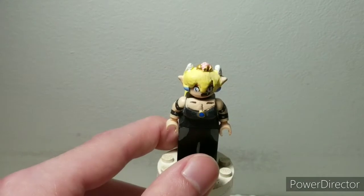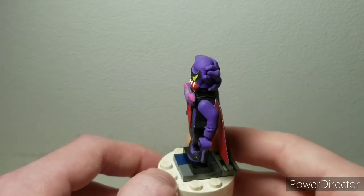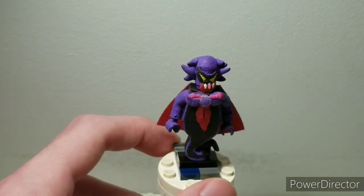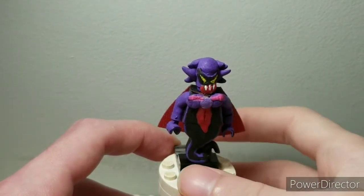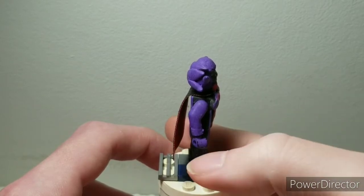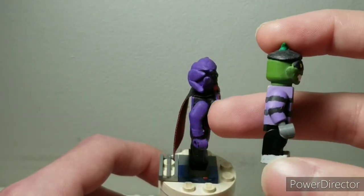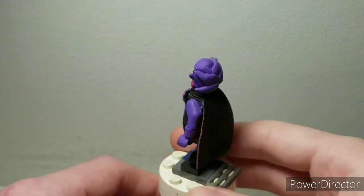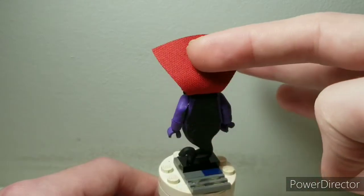Moving on, we have Tazma from Mario and Luigi Dream Team. As you can see, I extended his arms and gave him a genie tail — kind of like from Aladdin. I sculpted on his bow tie and his tie, which kind of looks like a tongue but that's how it is in the reference. I extended the arms by cutting off another pair of arms, gluing them on, and sculpting around it. I used a Jafar cape from Aladdin because the black and red fits really well. There's just purple outlining on the back.